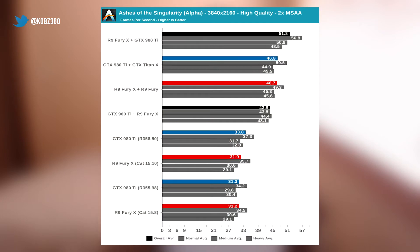Looking at these 4K benchmarks: an R9 Fury X by itself got 32 frames per second on average. However, when you combined it with a 980 Ti, it ended up getting 51.8 frames per second. That is quite a substantial improvement — about a 66-ish percent increase in performance.